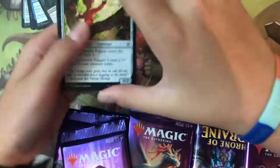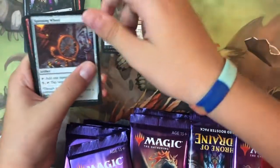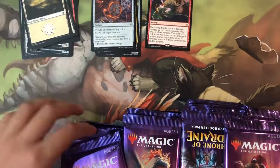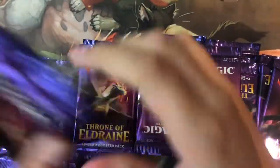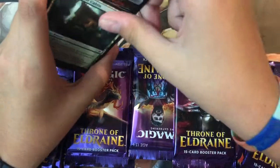Uncommons are Inquisitive Puppet, Down in the Lodge, Spinning Wheel — and the rare is Sundering Stroke and the planeswalker. Let's just take out the commons pile, as it will build up really quickly over 50 boosters.